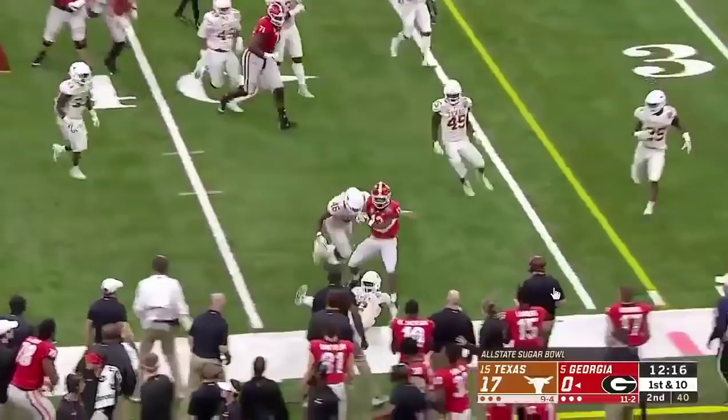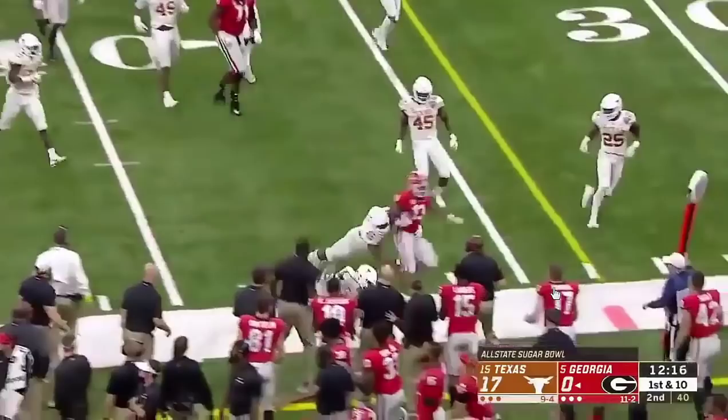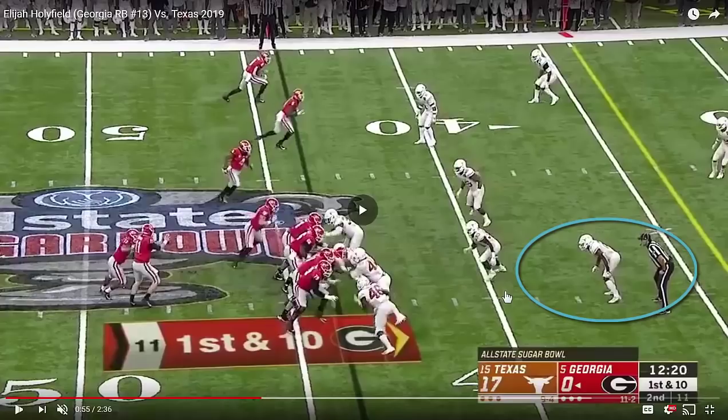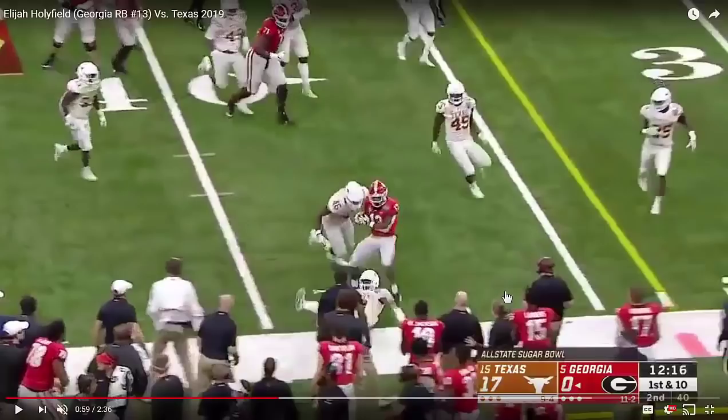Speed to the edge, ability to use that free arm to ward off a defender, and a little bit of a spin to work through contact. You can see a back with good speed, acceleration, and second effort. There's a safety who's close to the box coming up to the edge, and he takes the corner on him — pretty much eliminates that angle pretty early.